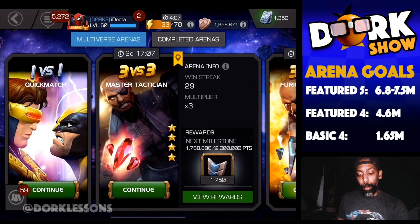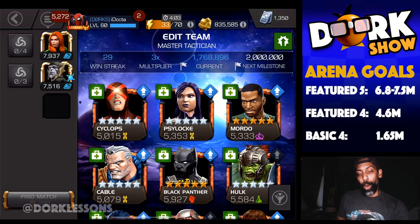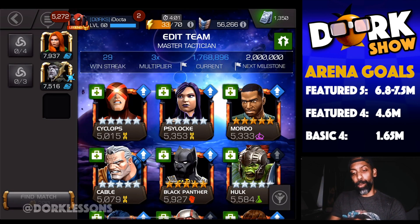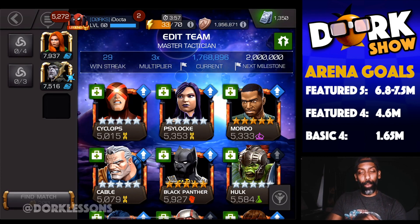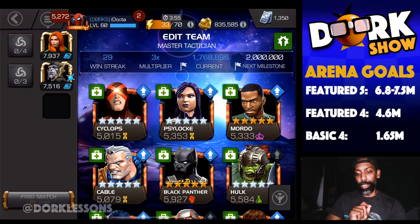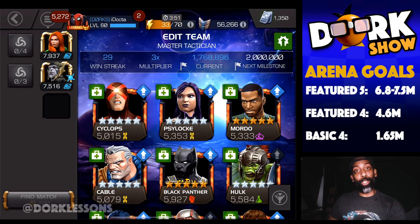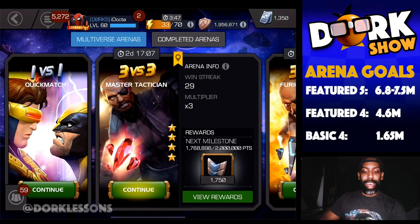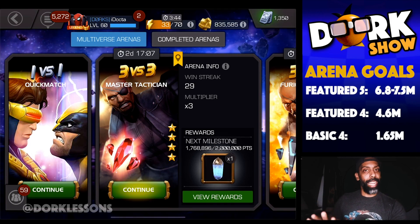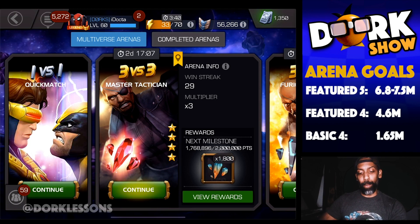And then from there, I move into the Featured 4-star. I use all my 5-stars here. As you can see, I've got 1.7 here. All I really need here is about 4.5 to 4.6 million, so I'm going to use my 5-stars here for another 2 rounds. Once I'm done here, I'm going to move all the 5-stars over to the Featured 5-star, which will then assist the 6-stars. And that will get me to my score of about 6.8 to 7.2, maybe even 7.5 if I want to get to that next milestone.